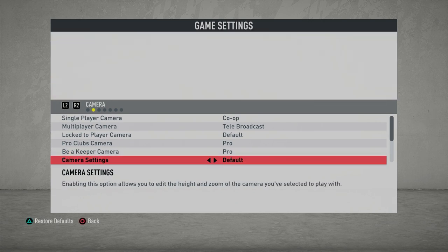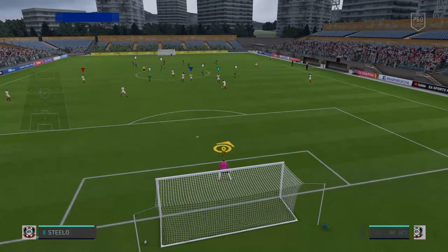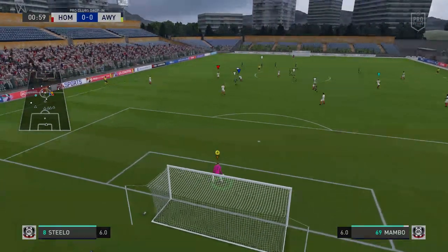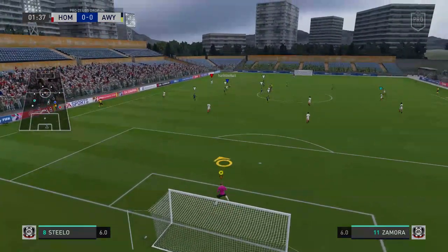Firstly, GK. This is not something I really have any knowledge about, but in my competitive league nearly every GK plays on the pro camera angle. My understanding is it gives you the best view to judge where a player will be shooting. For settings I would leave it at default, but if there are any GKs please comment down below on what to use.